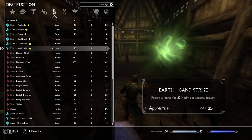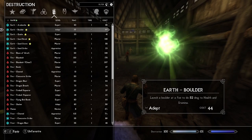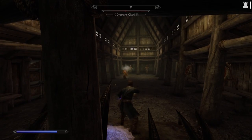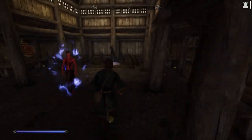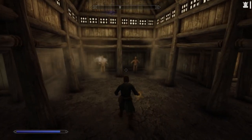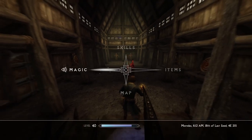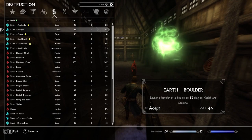Next on our list, we have the Adept Earth spell called Boulder. This spell does 52 points of damage to health and stamina, which is almost twice what we were getting out of Sandstrike. That was a one-hit kill right there. The Boulder spell is no joke. But then again, that rock is the size of a person, and given the speed it's going, I'm having no immersive issues believing that spell does that much damage. It's a giant rock — what else are you going to do?